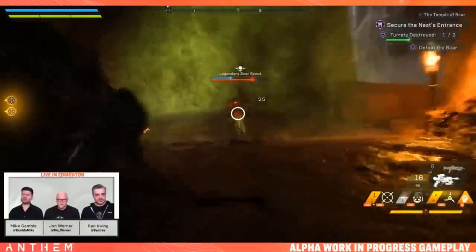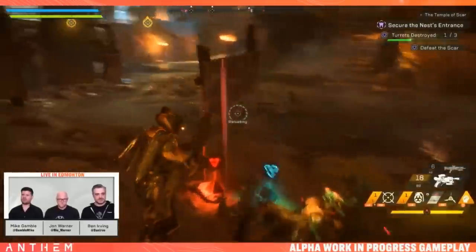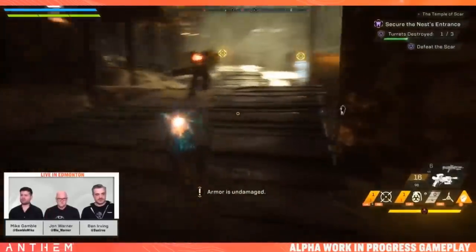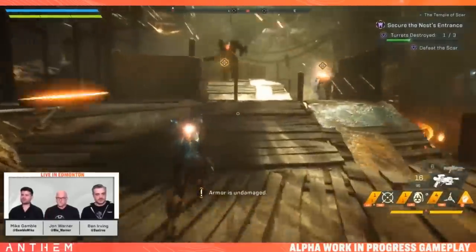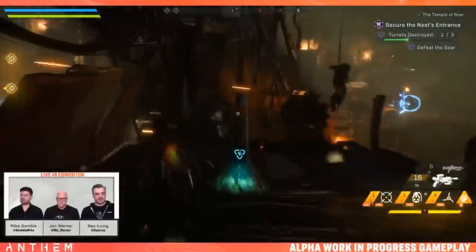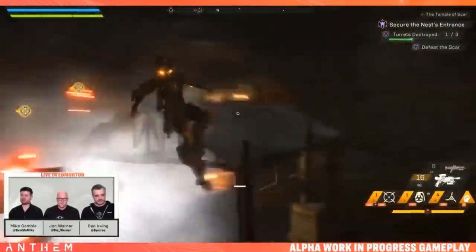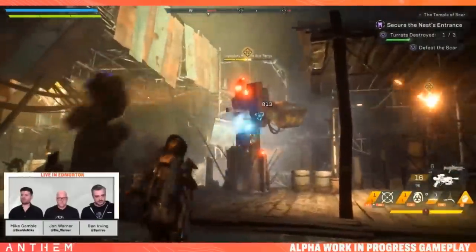Let's freeze this other turret. We've got a scout in the back — got him. Pushing forward to get the second turret. In the launch game, this would be about three quarters through the critical path in terms of our level.